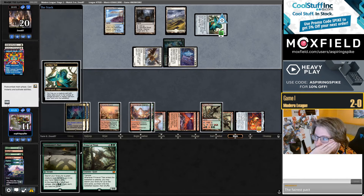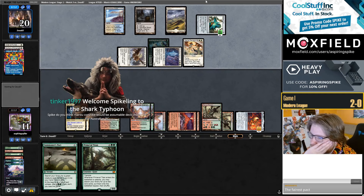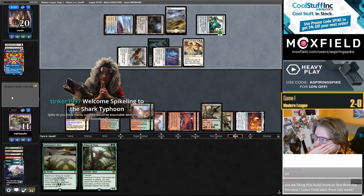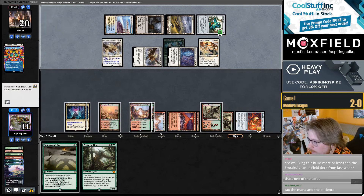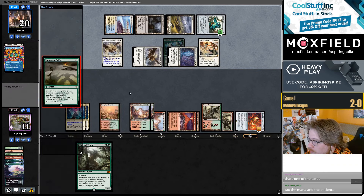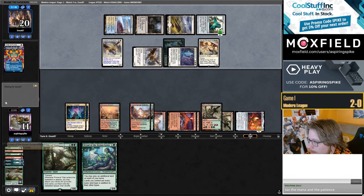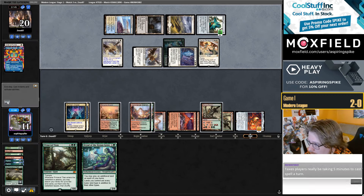They ticked up Vial to four and they're activating it. I don't think I'm supposed to play this right now. They're replaying their Archon — this is okay because I can kill both if I draw one land between my draw step and the Ring draws. I do have 28 lands total in the deck, so somewhat likely. If not, Titan works too.